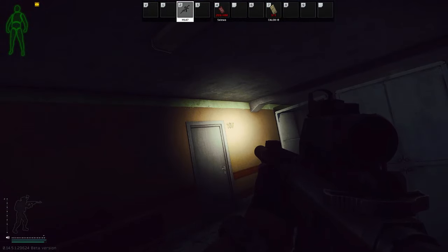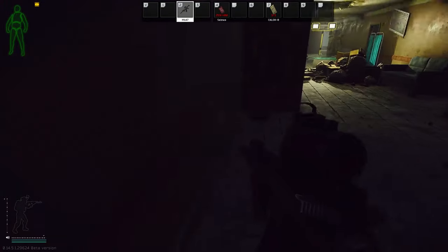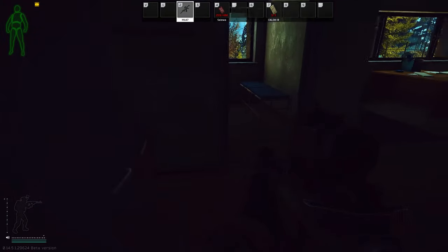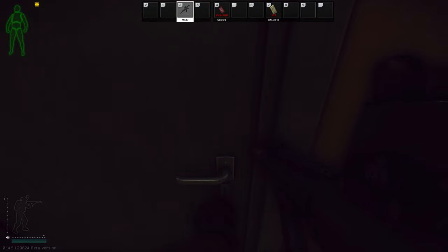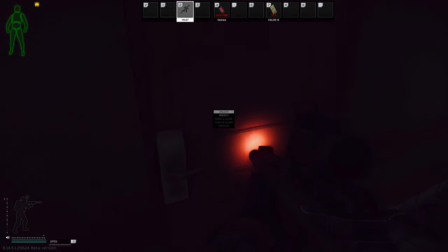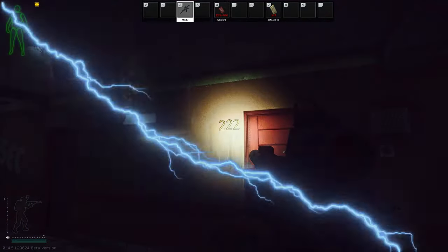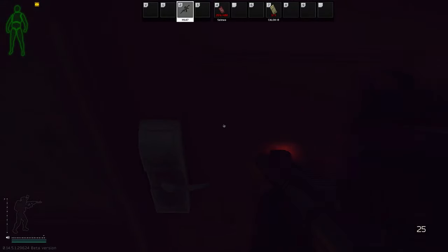Let's jump over to the east side now. Starting with room 107 - 107 is a ledex spawn. Then we head over to the sand tape key, which is Sanitar's room, and there's another ledex location there. Jumping up to rooms 205 and 206 east, which are connected - another ledex location.